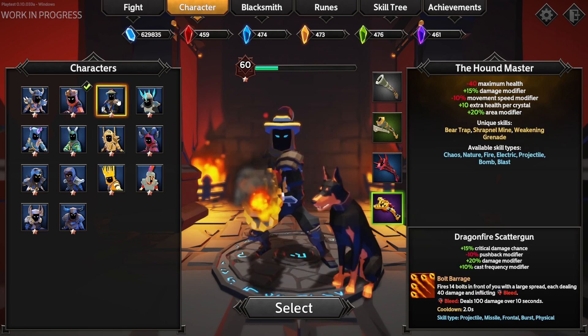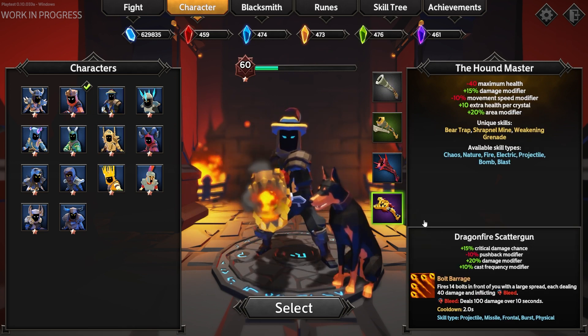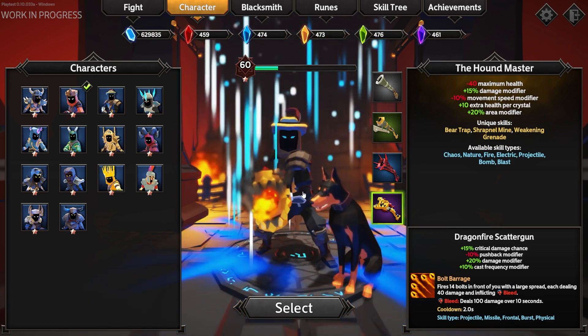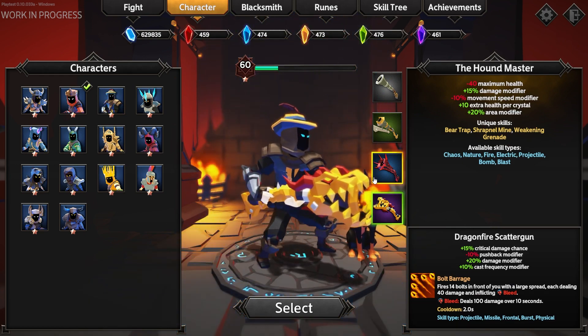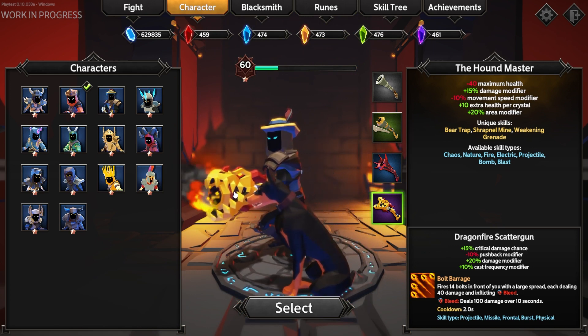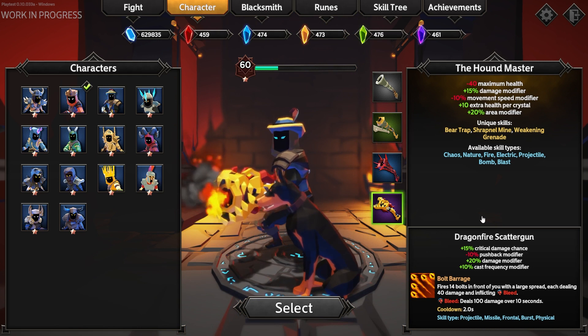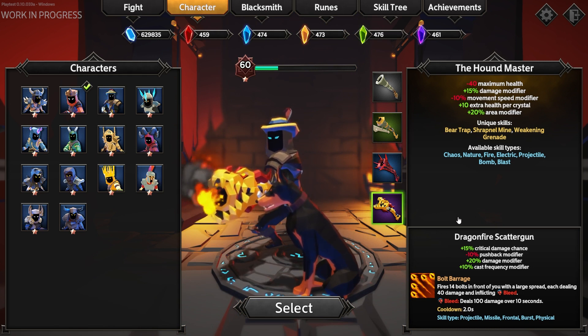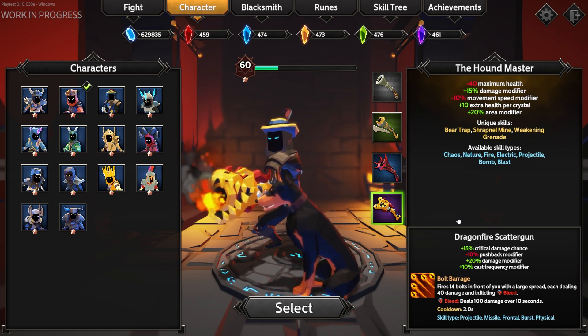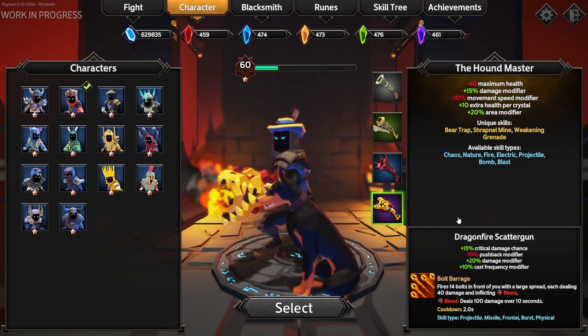It gives bonuses to our cast frequency, modifier damage, pushback, and crit chance — similar to the Rifleman's Avenger buffs, for example. The weapon comes with the new Bolt Barrage skill that fires 14 bolts in front of you, dealing 40 damage each and inflicting bleed. This skill has a gigantic damage-dealing range by default and deals moderate to large amounts of damage on top of the bleed.